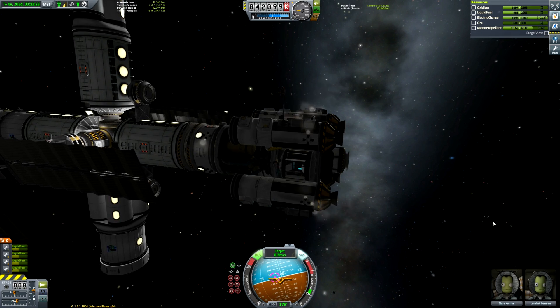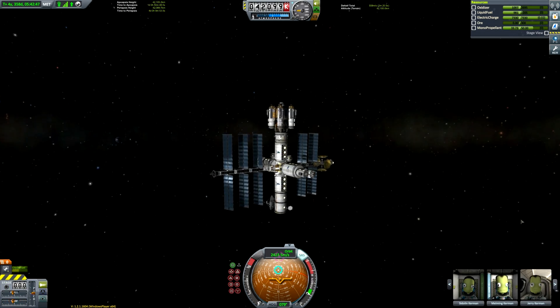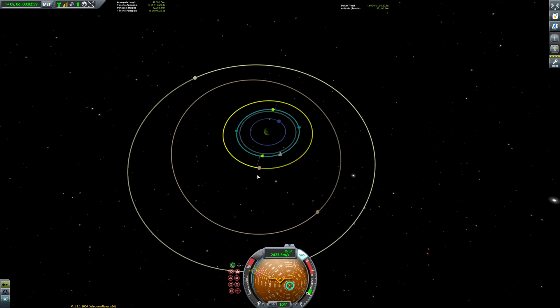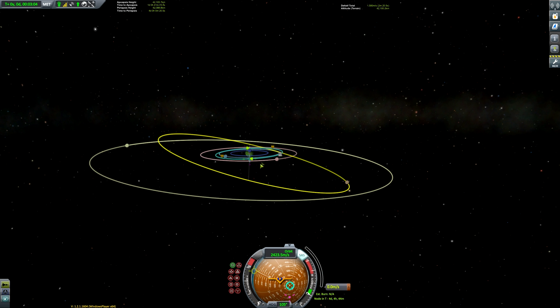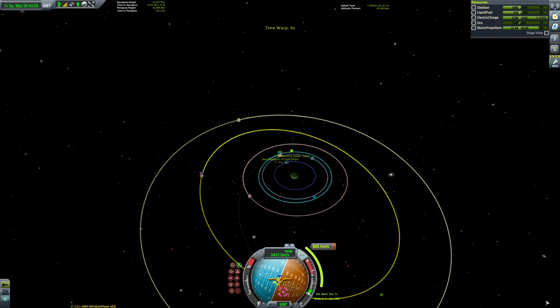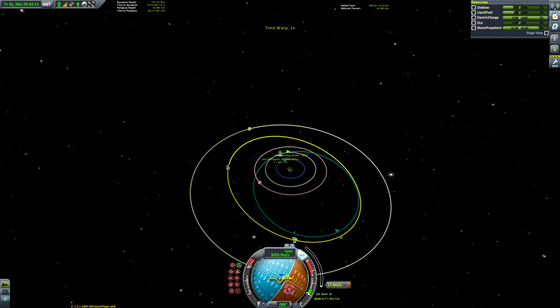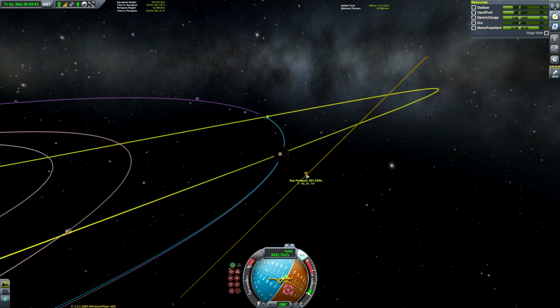I'm just fast-forwarding and showing you the key parts, because it might not be the most interesting thing to watch me slowly edge towards the station using monopropellant. The monopropellant tanks on the lander are in the command module — it actually contains monopropellant so we don't need a dedicated tank. Here we are setting our encounter with Bop — now it can be quite hard to get an encounter with for the same reasons that Minmus can sometimes be hard, because it's on an inclined plane, but I just use the skip orbit button.